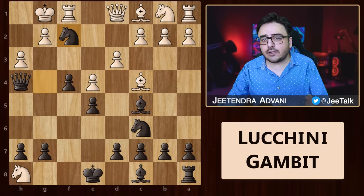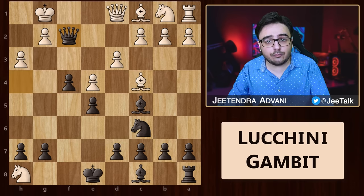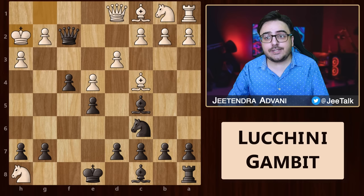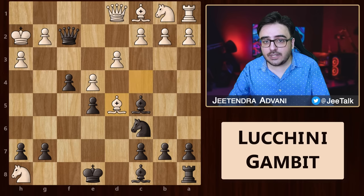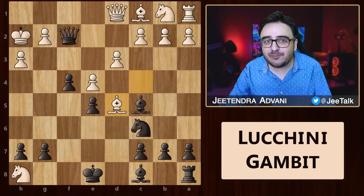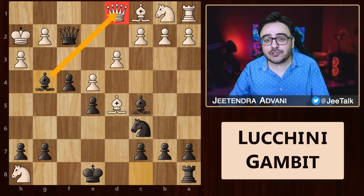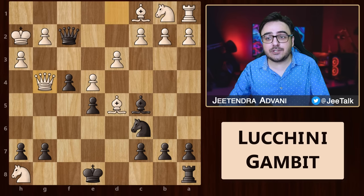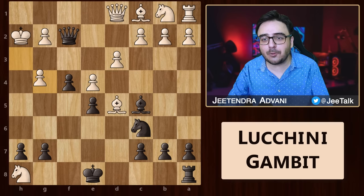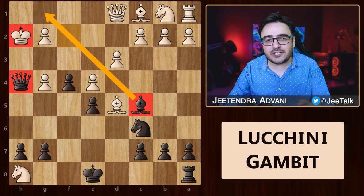Going back, let us look at another interesting line. So rook takes, queen takes, and now instead of moving to the corner, what if the king goes to h2? Well then again, we have d5, bishop takes, and now comes the absolutely mind-blowing move: bishop to g4. The queen is under attack and unfortunately it cannot leave the first rank because we still have queen g1 checkmate. And if you are thinking of taking with the pawn, then believe it or not, queen h4 is another crushing checkmate.